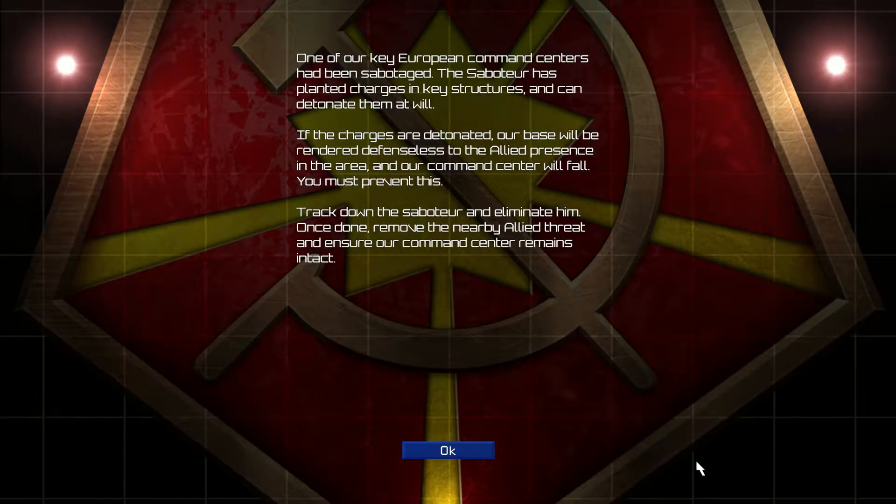One of our key European command centers has been sabotaged. The saboteur has planted charges in key structures and can detonate them at will. If the charges are detonated, our base will be rendered defenseless to the allied presence in the area, and our command center will fall. You must prevent this. Track down the saboteur and eliminate him. Once done, remove the nearby allied threat and ensure our command center remains intact.